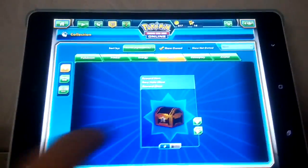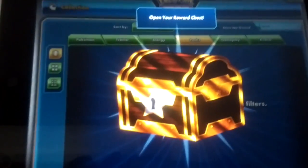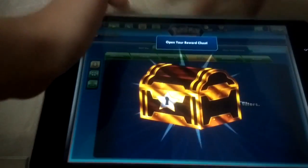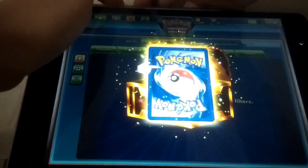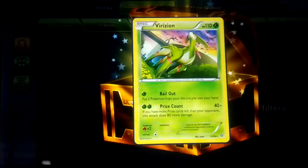Okay, let's open it. There we go, let's open the reward chest. Trainer tokens. Sorry about that noise — okay, what is it? It's a Verizium.